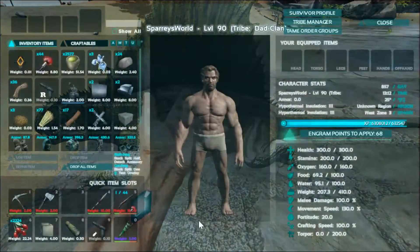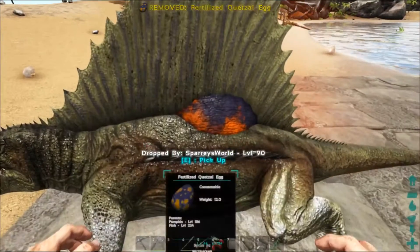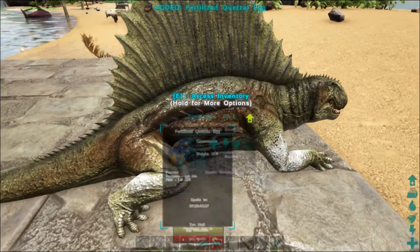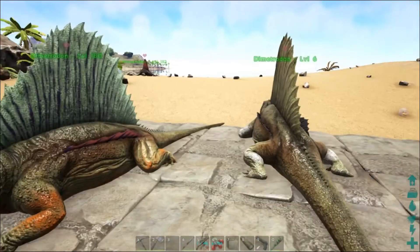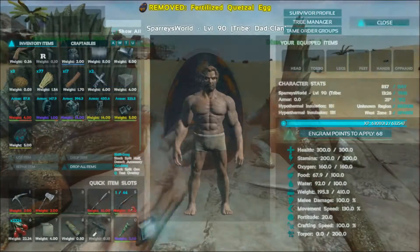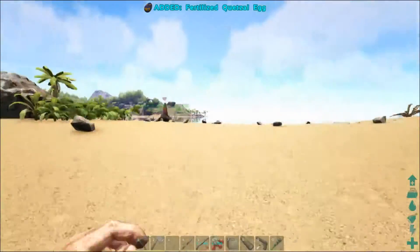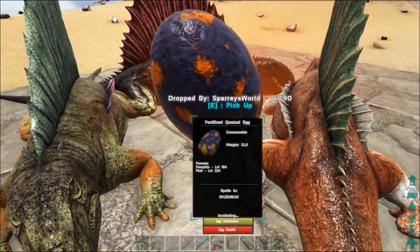Quetzal egg going down next to 1 Dimetrodon. Too hot - it's still too hot, so I'm going to pick that egg up. Let's go and grab one of the other Dimetrodons. Okay, so we've got 2 in here now - a low level and a high level. Still too hot. Let's grab another one. There we go, I've got 4 in here now, and it has just started to incubate.